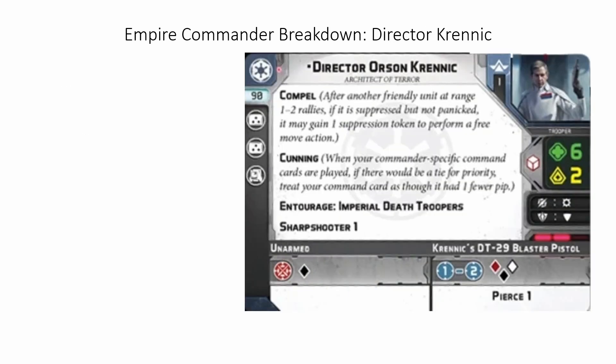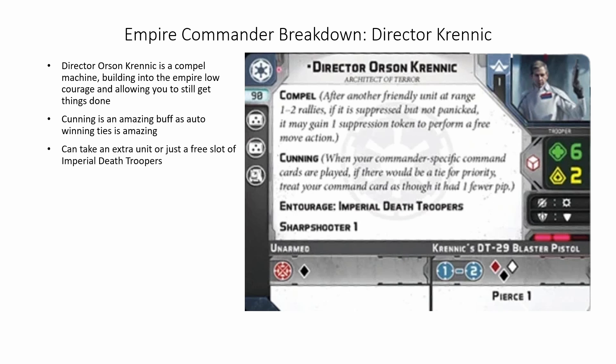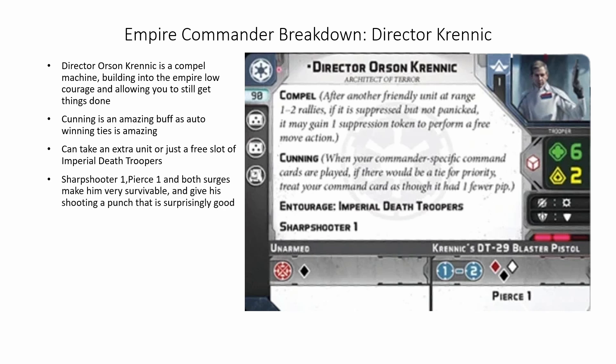The Imperial Officer is the generic Imperial Commander and is super useful for the points. It gives a generic order giver and a nice backup if your main commander dies. Spotter 1 and Inspire 1 give them a lot of buffs that stormtroopers can take advantage of. Sharpshooter 1 and both surges make them a lot like Veers, giving okay shooting with a solid punch. Director Krennic is an interesting commander. He is best when built around the compel keyword as he is a sort of compel machine, building into the Empire's low courage and allowing you to still get things done. Cunning is an amazing buff as well as winning priority ties whenever that comes up.